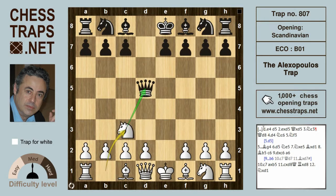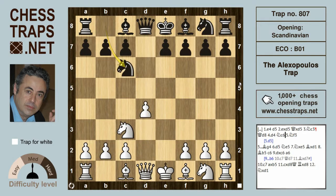After Queen takes on d5, Knight c3 hits the Queen. The Queen can go to the most common square a5, or the fashionable Bronstein variation, the Kodi Shevich variation with Queen d6, the Pats variation with Queen e5 check, or the old-fashioned Queen d8 — that's the line we're looking at. After Queen d8, white takes the center with d4.